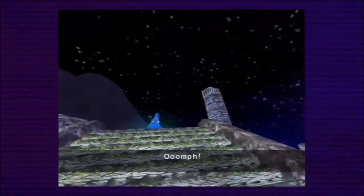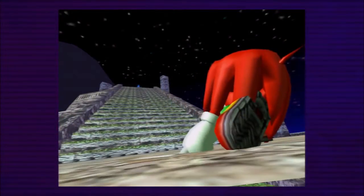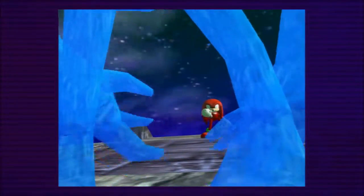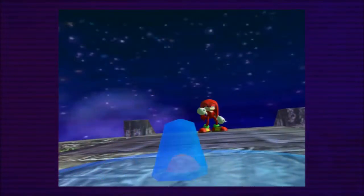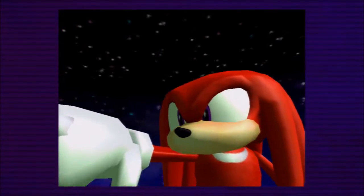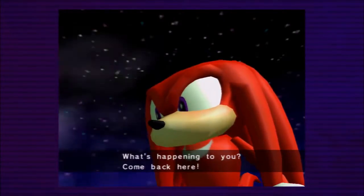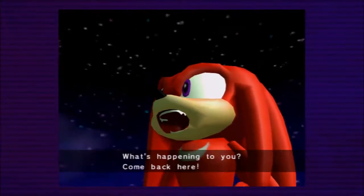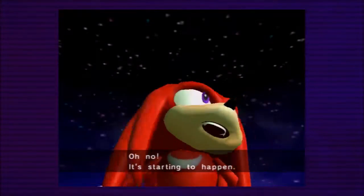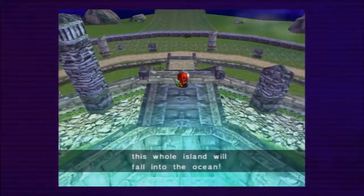Oh! Ugh! Hey! No fair! Wait! What's happening to you? Come back here! Whoa! That was incredible! I've never seen anything like it! Oh no! It's starting to happen! Without the Master Emerald's power, this whole island will fall into the ocean!